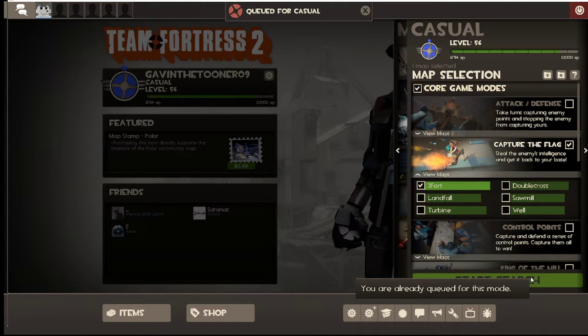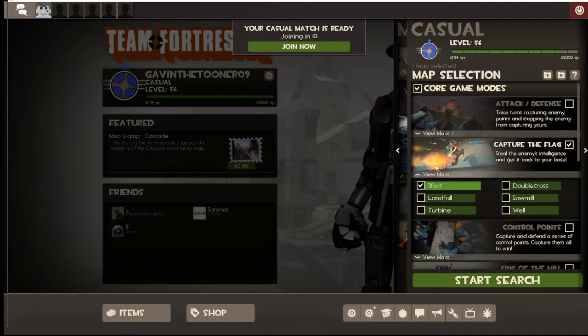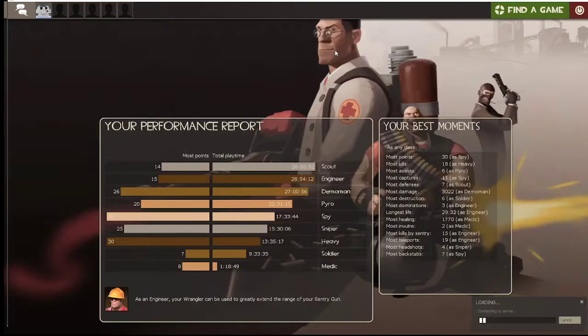Today I'm going to teach y'all how all the classes work. A lot of y'all might already know, but I'm still going to teach y'all, because if you're new and you don't know what Team Fortress 2 is, then this is a channel you might like. We'll start with Capture the Flag 2-4. If you play Capture the Flag, my general favorite is 2-4 because of the multiple entrances and the sewers.